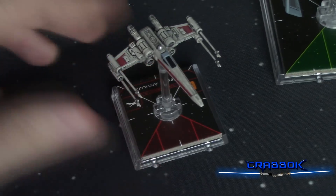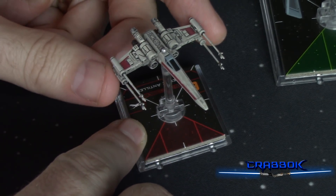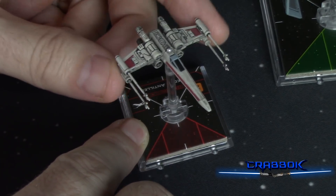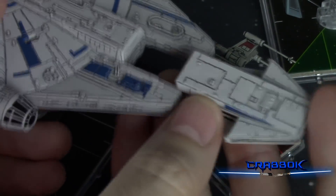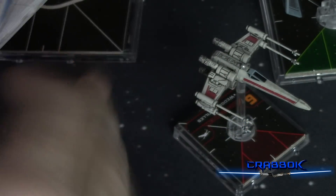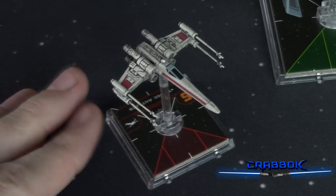One of the first things that's going to be different — and one of the first things people notice between these two games — is that a lot of the ships have been redesigned. You're getting movable wings on certain things, dockable ships that can actually physically come off, and a lot of little things like that. There are some physical improvements to the models themselves, but that's certainly the least of the changes.